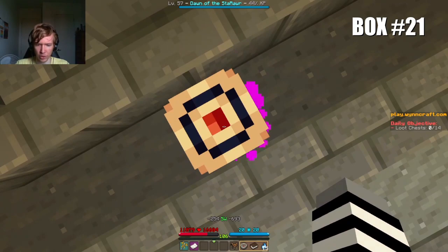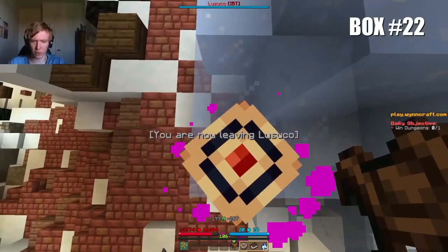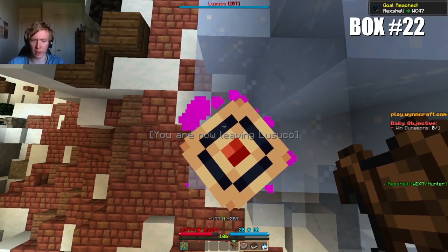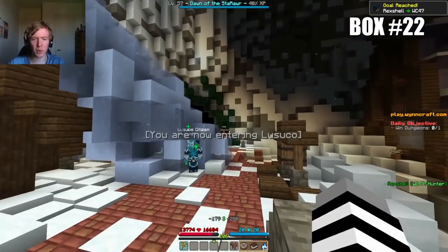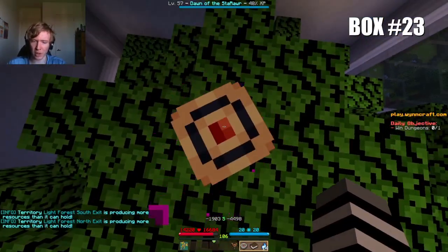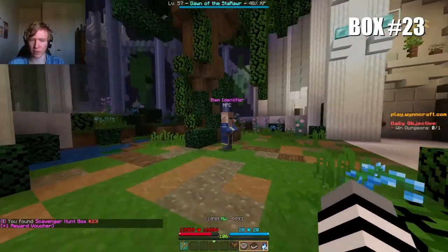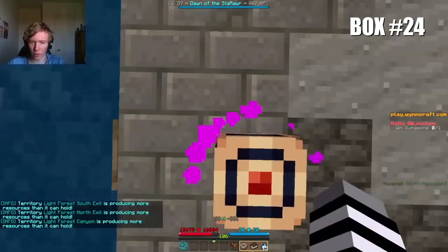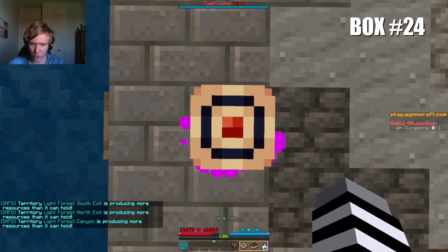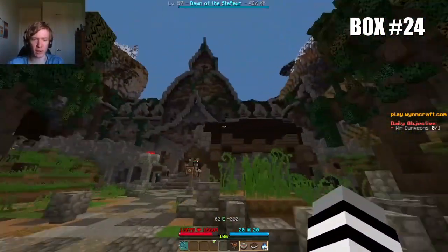Box number 21 is at minus 254, minus 693, stationed at the Nisak end of the Great Bridge. Box 22 is at the coordinates minus 177, minus 287, on this iceberg in Luska. At the coordinates minus 1903, minus 4498, on top of the big tree that lies in front of the item identifier in Levergar. Box number 24 is at coordinates 38, minus 351, on the stone dock outside of the Twain Mansion.